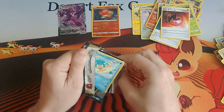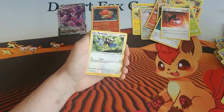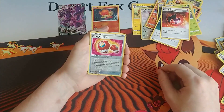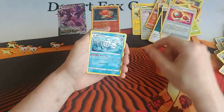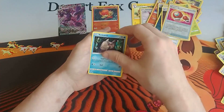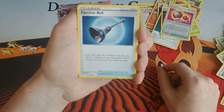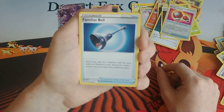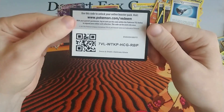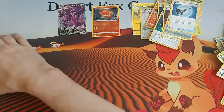We've got the Panpour, Teddiursa, Rookidee, Torchic, Trapinch, reverse holo Struggle Gloves, and a regular rare Venusaur. Also a Psychic Energy, another Relicanth, a Zweilous, and a Familiar Bell — search your deck for a Pokémon with the same name as a Pokémon in your discard pile, reveal it and put it into your hand, then shuffle your deck.